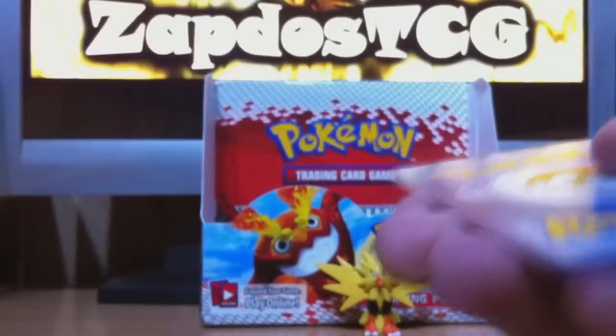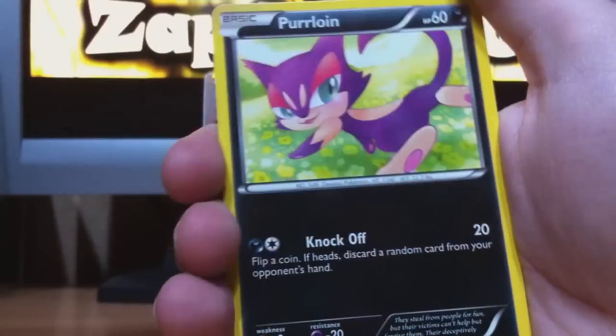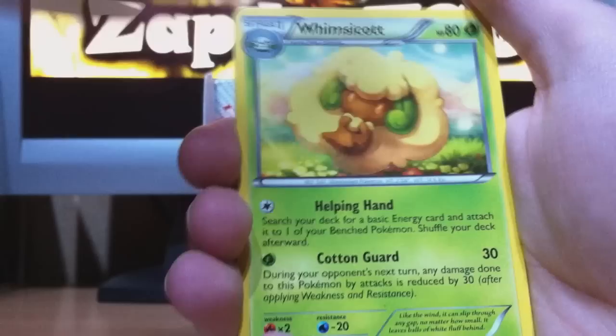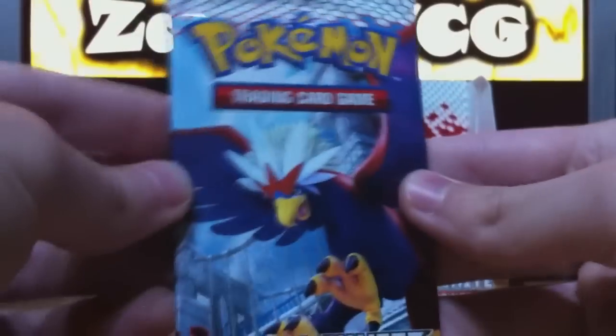Up to the last packs — two packs left. After this one, another pack with Braviary on the cover. We got Sandile, Roggenrola, Joltik, Gothorita — I got lots of Gothoritas, that's great. Purrloin, Krokorok, Tranquill, Whimsicott — a Pokémon I don't think I can pronounce right. Roggenrola reverse and the rare is Mandibuzz.